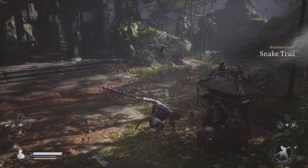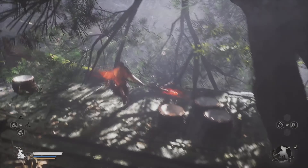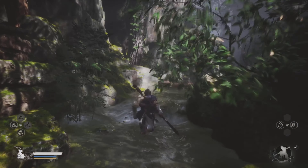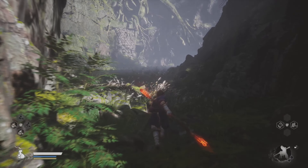You need to be in Chapter 1, Bamboo Grove, Snake Trail. I'm going to show you from that point. When facing this fast travel point, jump over the cliffs on the left to get to the lower area where a river is. Turn left and follow the river to the end to find this boss.